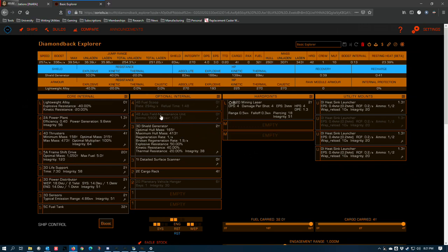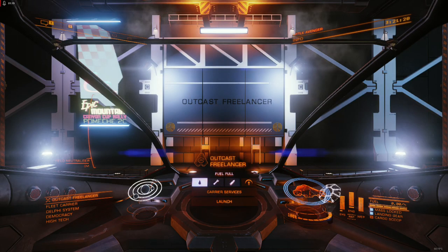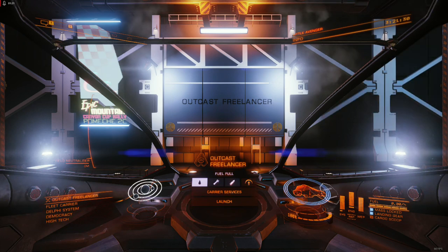Auto Field Maintenance Unit technology in the lore is a system that took a lot of time to develop. The idea behind this unit is that if an internal module takes damage, you're able to address that damage in-game relatively quickly. Here's the problem: in-game, if you want to check the status of the module, turn it on or off,